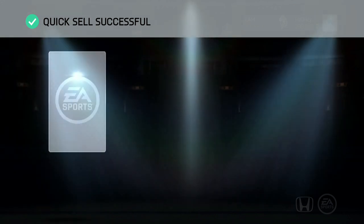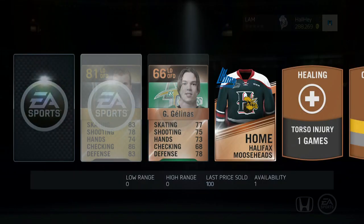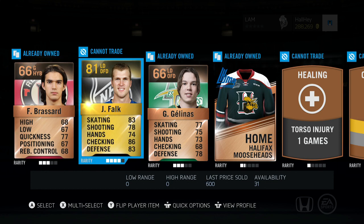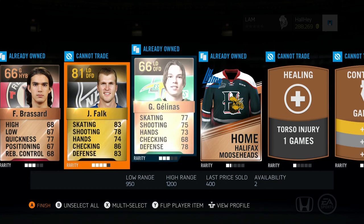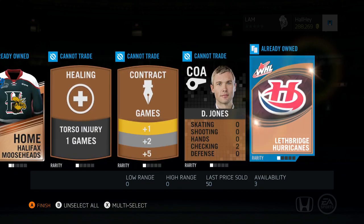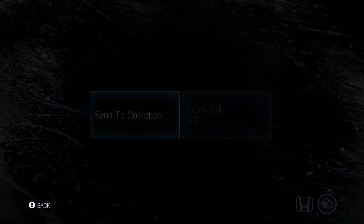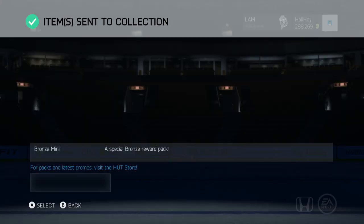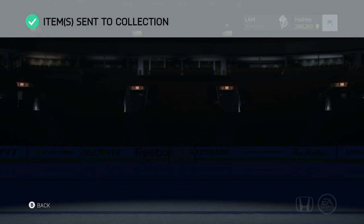Next pack — we got three players: Falk, who I can keep since he's a free agent which is pretty nice. That's our third gold player, not too bad. Brassard and Jelena — I'll send them all to the collection and deal with those later.